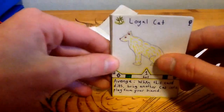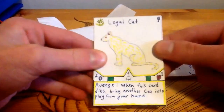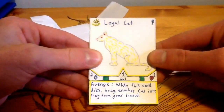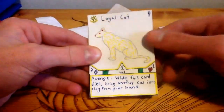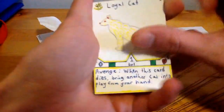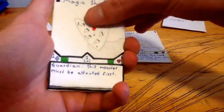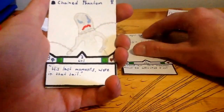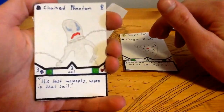Loyal Cat. For some reason, Loyal Cat is always the first card I open. I've done some fake card pack openings in the past and it's always Loyal Cat — I don't know why. It's weird. So we got Loyal Cat, we got Magic Shield, and Chained Phantom. Ooh, two Ominous Dimensions.